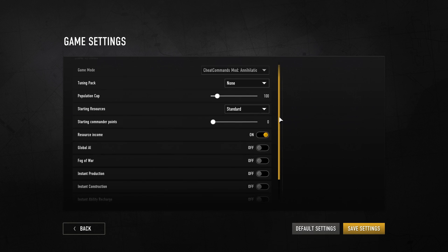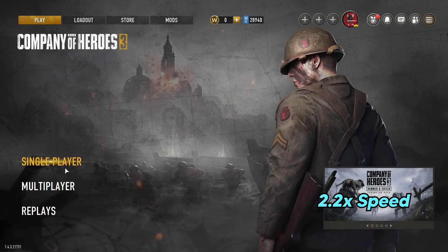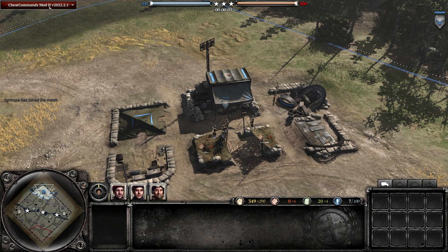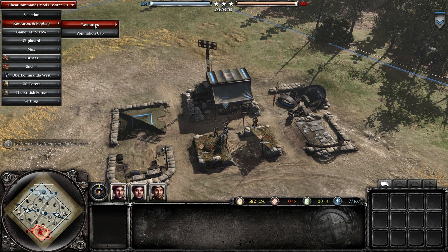With the game mode selected, if you scroll down, you can alter a load of the game's parameters before even starting the match. You can change the population cap, starting resources, turning the AI on and off, allowing instantaneous production, and so on. These settings remain for your next game, so are very handy to set up if you are switching between maps — a big improvement over the CoH2 Cheat Commands mod, where you would have to do all of this manually at the start of every single match.